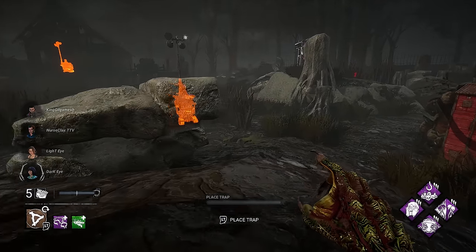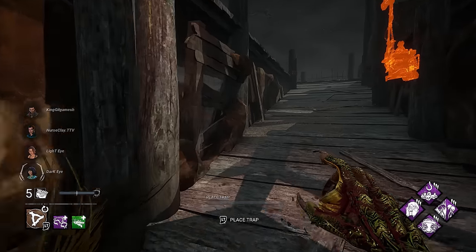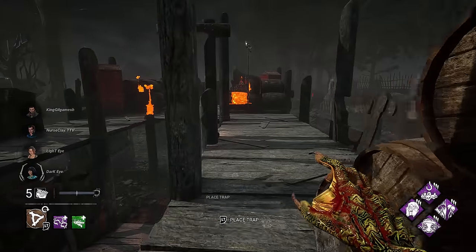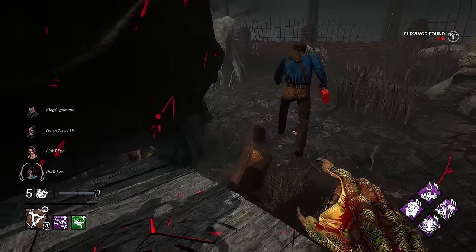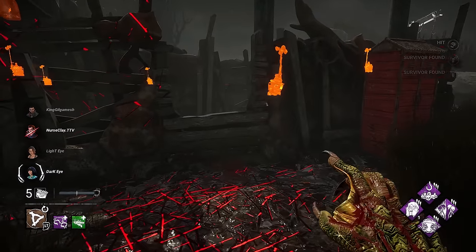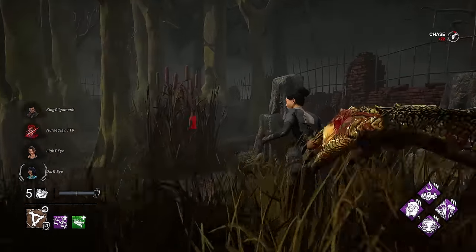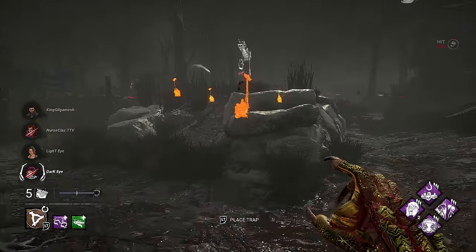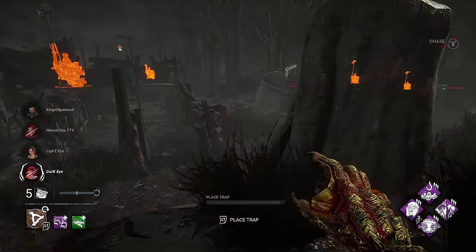They're on that generator. Let's head over and force them to the traps we placed. Ash is cursed — beautiful. We are going up against a two-man here. The Dark Eye and Light Eye are a SWF team, so this should be interesting to see how this build works against a SWF. The other two are solo queue, so it shouldn't be a problem — if it was a four-man SWF, then I'd be worried.